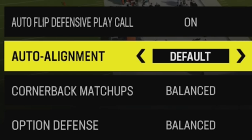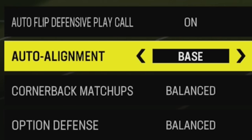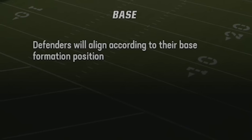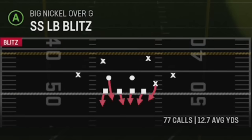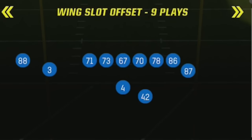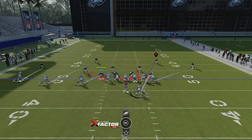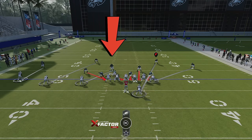For auto alignment: if you run a lot of man coverages, it might be best to leave it to default. If you run a lot of zone coverages, it's probably best to leave it to base so you can hide those zone coverages pre-snap. Base coverage makes every defense look like a cover four shell before the play starts. But if you're running man coverage, that can be an issue — for example on a man zero blitz versus three wide receivers to one side, the cover four shell alignment is just not a good alignment for man coverage.